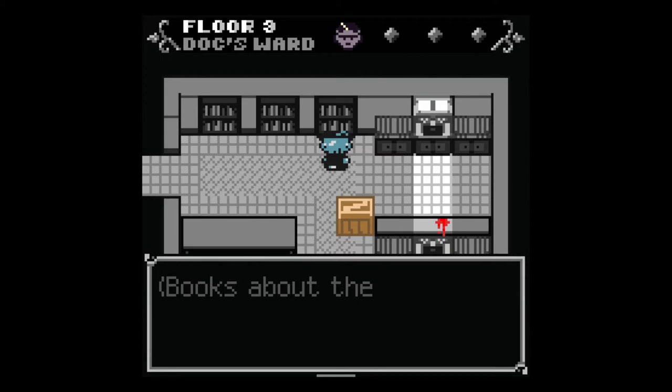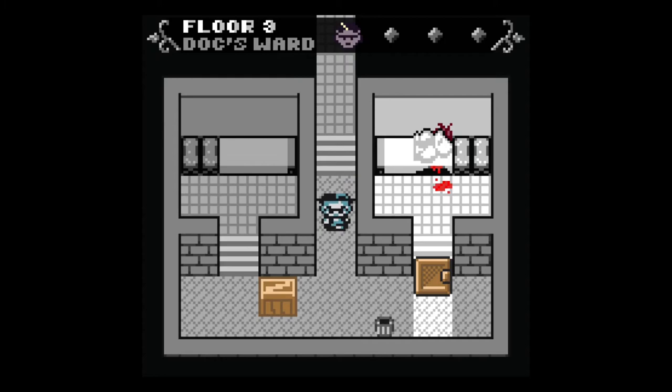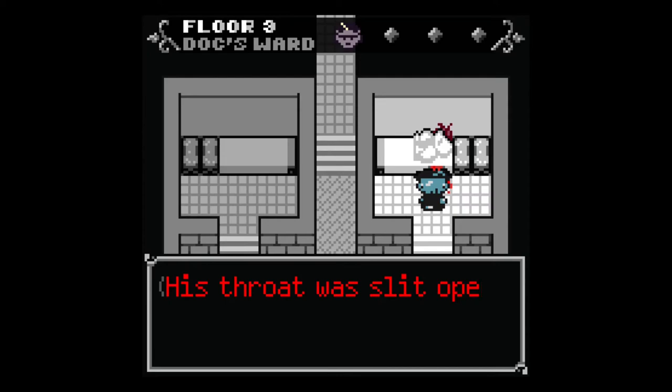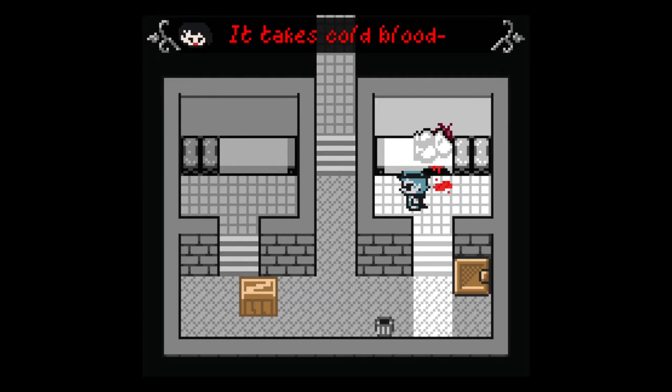I don't know enough about this guy yet to interrogate him. I find a blood box and medical books. Then I discover the body: 'Dead body — Evan Volkov. His throat was slit open, ear to ear, like a smile.' That detail was added to my notes. 'It takes cold blood to do such a thing — or maybe no blood at all, or blind rage.'